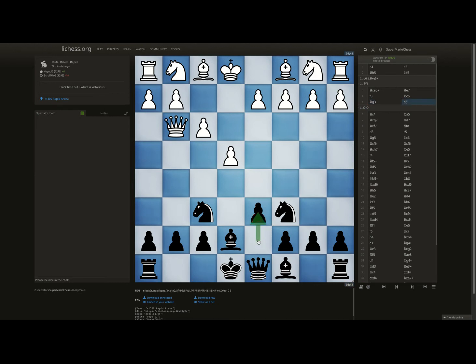You played d6 — I'm not sure the purpose of this move. Anytime your opponent makes a move, you want to ask yourself what the purpose was. The purpose of his move was to grab this pawn for free. Bishop to c4.